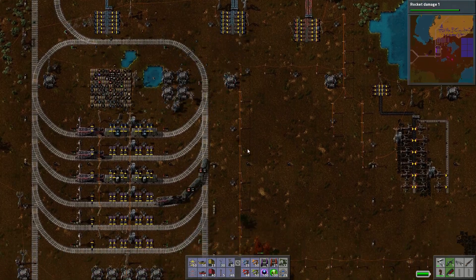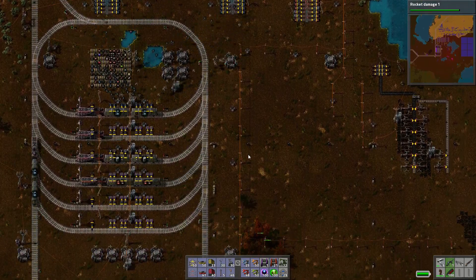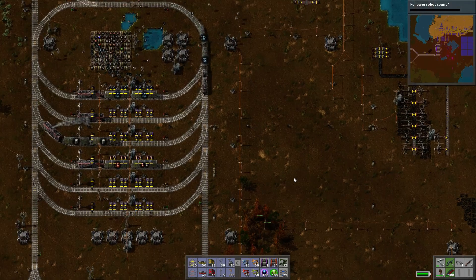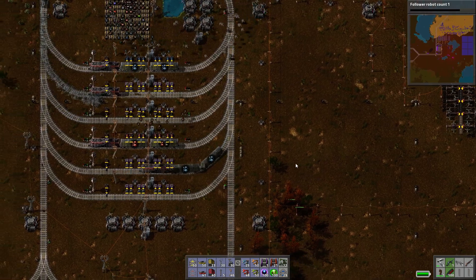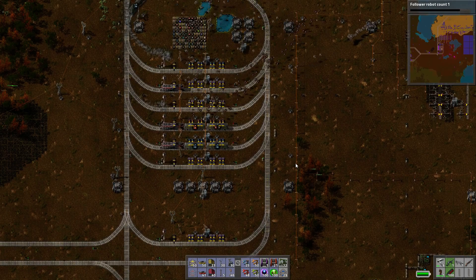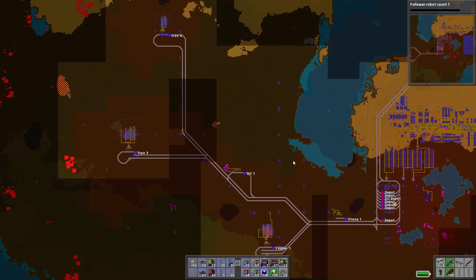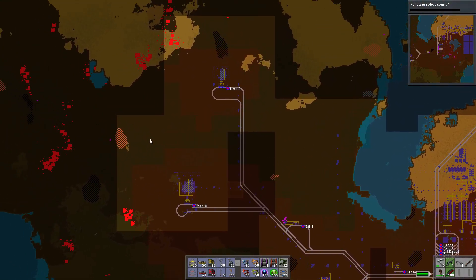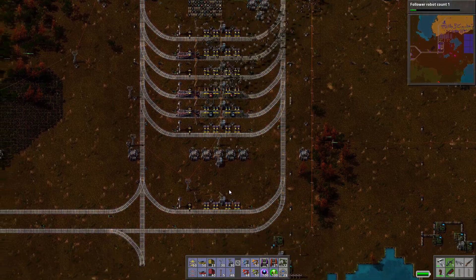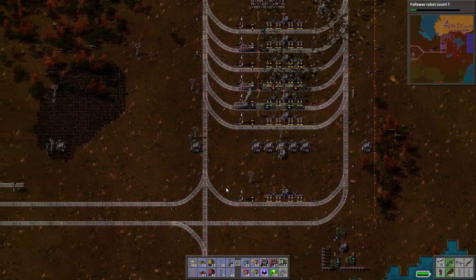It was a bit worrying that the trains decided to break like that. There we go — there's rocket damage. Let's get follow robot count — sure, why not. I do think we will need to secure some more copper though. Where's the closest copper? Well there's a massive copper deposit over there that we could continue this line up and then turn it to the left. Seems like the best bet, so let's get going with that.